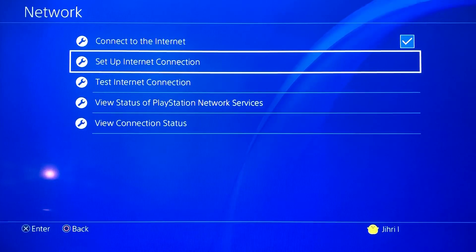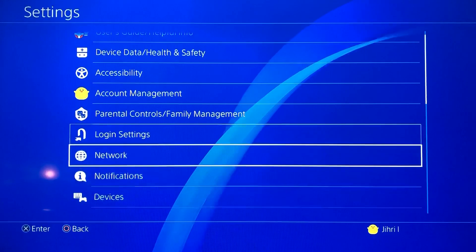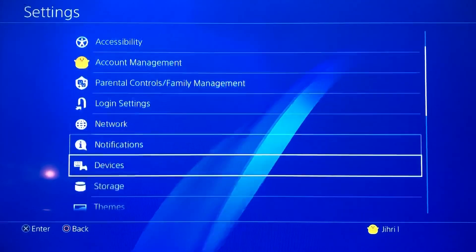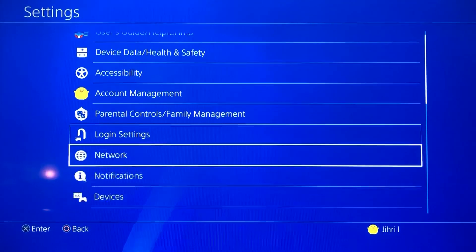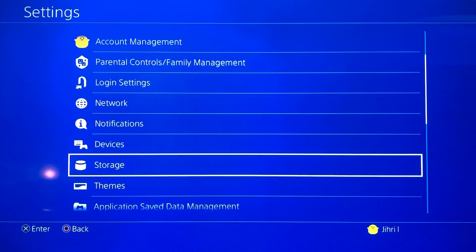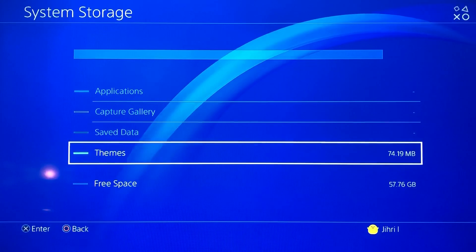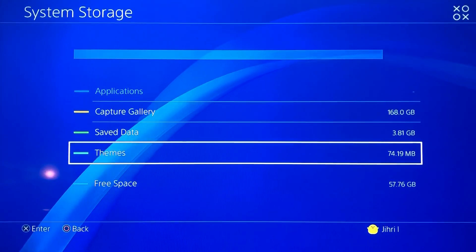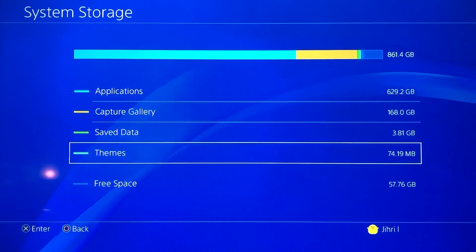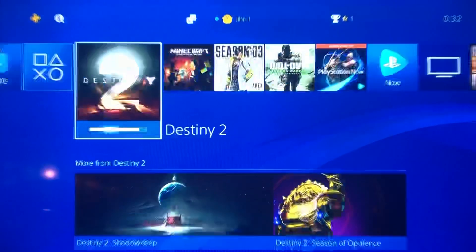Now guys, if this doesn't work out for you and you still have an internet connection, or you have a different problem, what you can also do is go to Storage and click on it. Look up how much free space you have. If you are using a lot of storage, what you can also do is go to the Play Store where you downloaded the app.